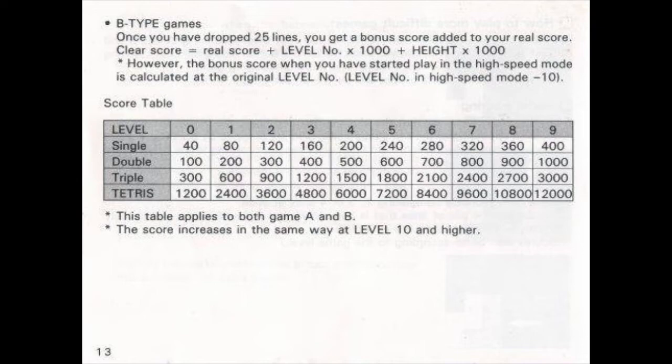Now I'll explain the score system. A single on level 0 gives 40 points, a double gives 100, a triple gives 300, and a Tetris gives 1200. These represent clearing 1, 2, 3, or 4 lines at once respectively. To calculate it for other levels, add 1 to the level number and multiply by those base values. For example, a single at level 19 gives 800 points: 1 plus 19 is 20, and 20 times 40 is 800. If you want a high score, you need to go for Tetrises — clearing 4 lines at once by leaving a single column open for the I piece.